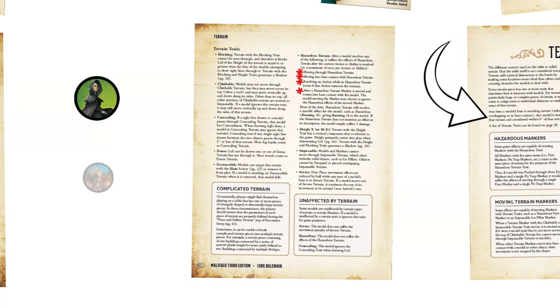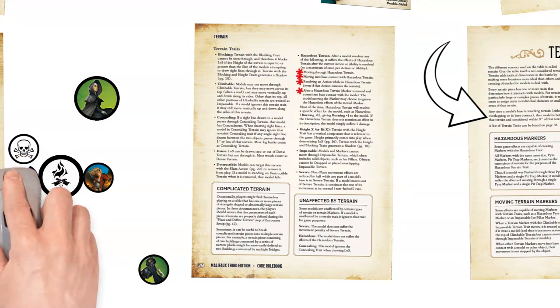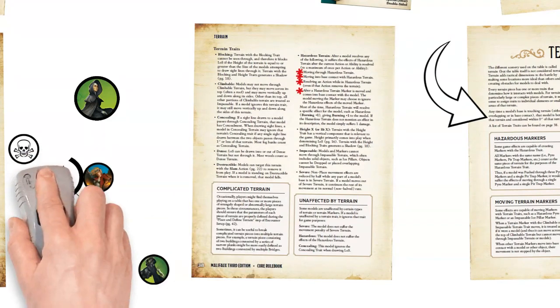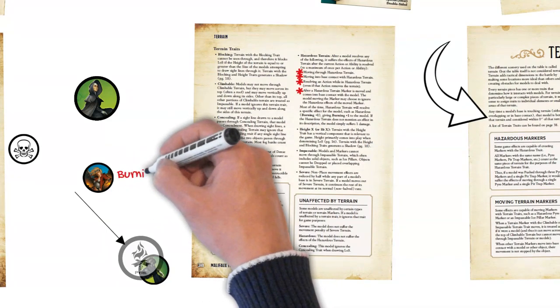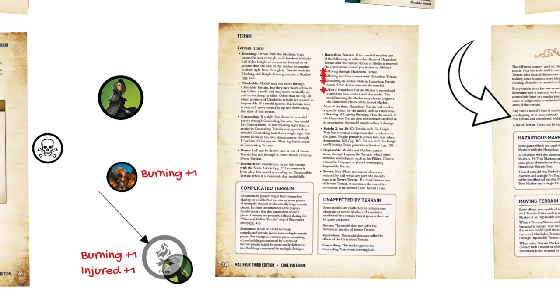Let's look at a quick example. Reva Cortinas and Karis are in an encounter. Reva uses her Ethereal Reaping attack to kill Little Iggy, who is near Karis. Reva's Funeral Pyre ability lets her drop a 50mm pyre marker into base contact with Iggy. Iggy drops a corpse marker and is removed from the table. Since base contact counts as being in the terrain, Karis is in the pyre marker — but she hasn't resolved any actions so doesn't suffer the effects yet. When she activates, Karis uses her Fan the Flames tactical action on the pyre marker she's standing in, pushing it 4 inches, ending it in base contact with a Mourner model. Once that action is done, Karis takes Burning +1 from the pyre marker she was in. The Mourner now takes Burning +1 and Injured +1, since Karis' Third Degree Burns ability adds another condition for enemy models in pyre markers.